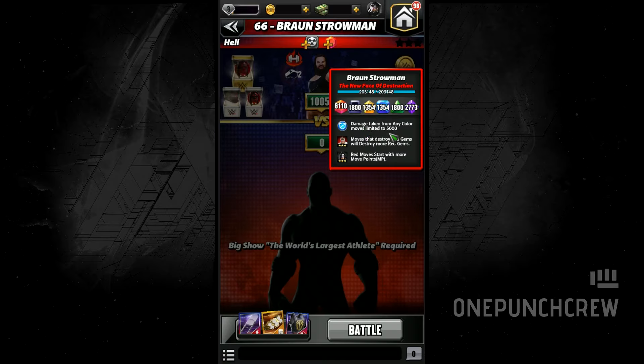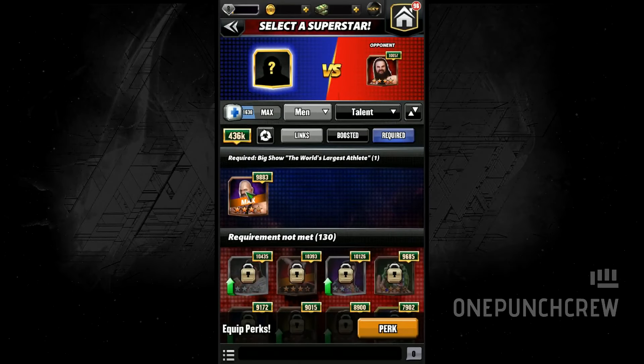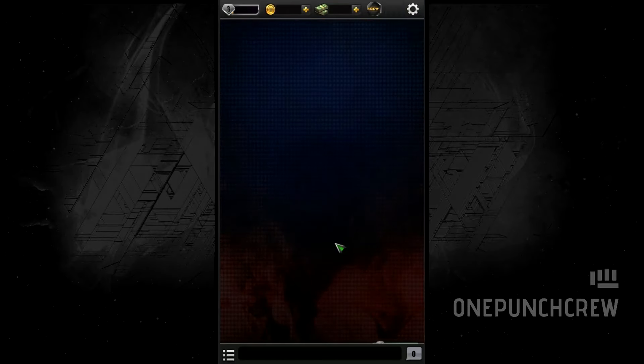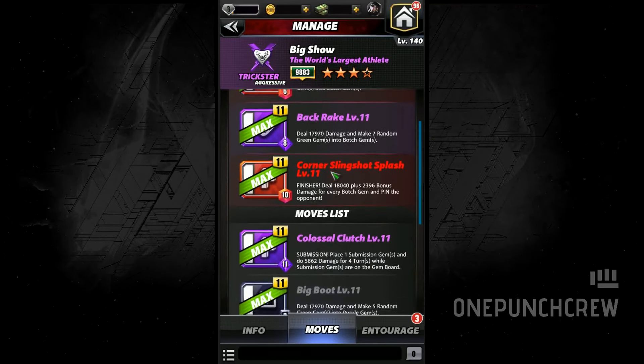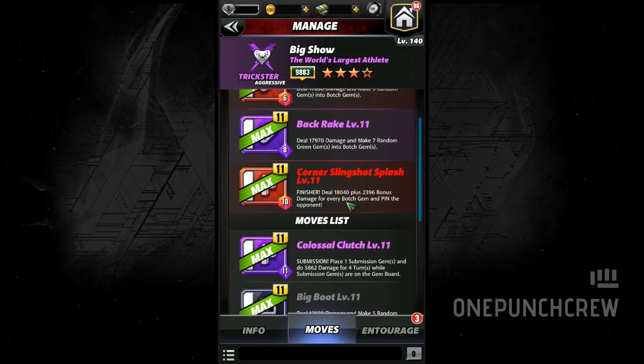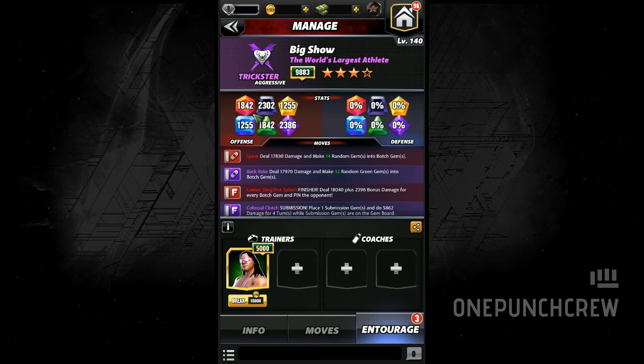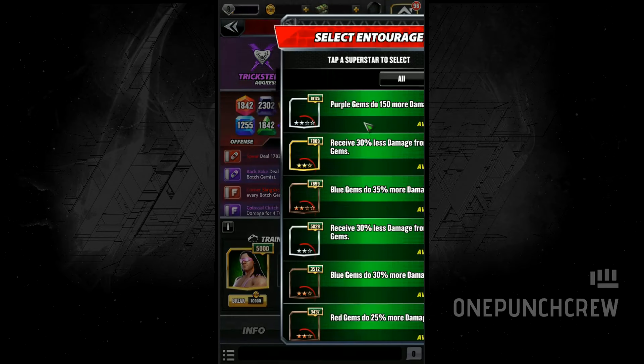All move damage is capped to 5000 — that is going to be the challenge on this node. Expect things to get a little slow if I don't get red gems. There's a possibility of him getting the red gems, and also blast gems on the board will be placed randomly. Red gems will be on the board, so I cannot remove them. Move damage is capped to 5000, so I think submission will work nicely, but it takes a long time. I'm going to use the red moves as-is, and also the purple move.